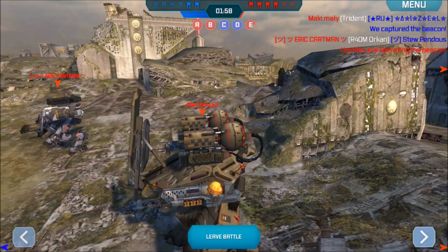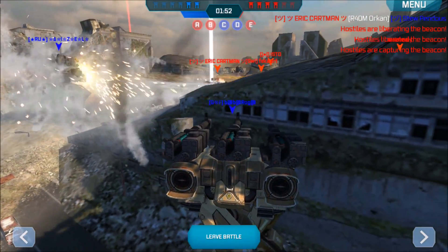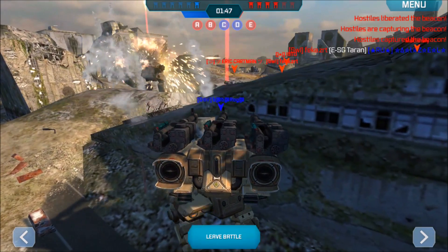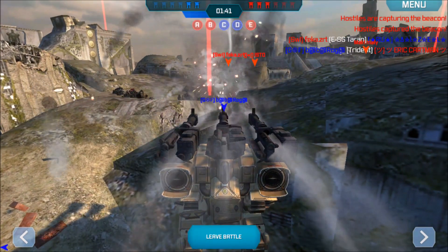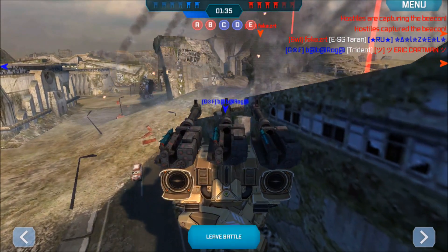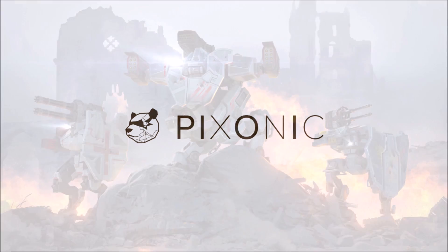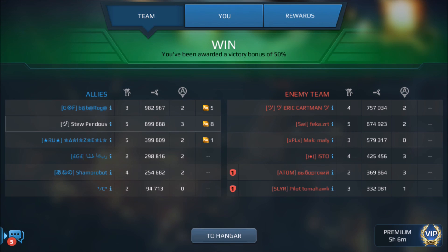Do you guys have problems on Dead City with random spots where you get your toes stuck — like on this building that this Fury is behind? That's something I wish they would fix. When they were testing Dead City on the test server about a month ago, I was hoping they'd go in and fix those texture issues where you sink into the ground or get stuck. Anyway, thank you guys so much for watching — if you liked it, smash that thumbs up to support the channel, and if you haven't already, subscribe for more daily content. Have an amazing day!